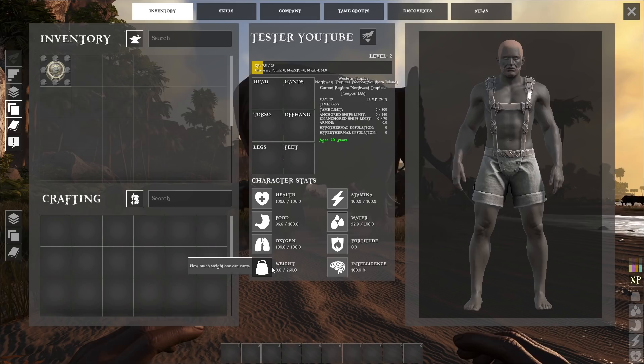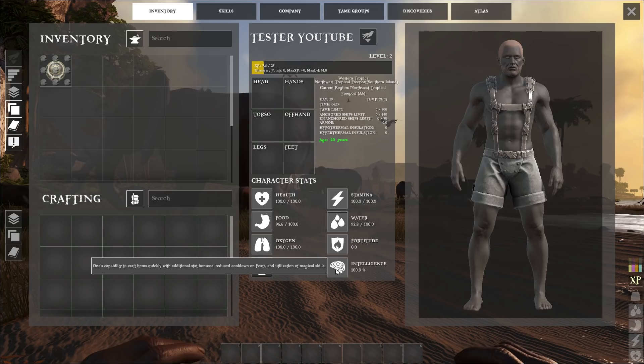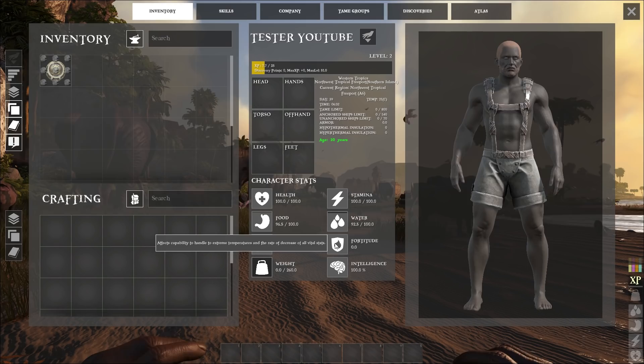Intelligence actually makes it so you get increased capacity to craft items quickly with additional stat bonuses, reduces the cooldown on flasks, and utilizes magical skill. So basically this is just going to be a crafting skill, kind of like in ARK with a couple of extra perks. Then obviously you have fortitude, which is going to help you increase your resistance to being knocked out and your differences when it comes to heat and cold. And you have stamina and health, which are obviously very clear ones as well.